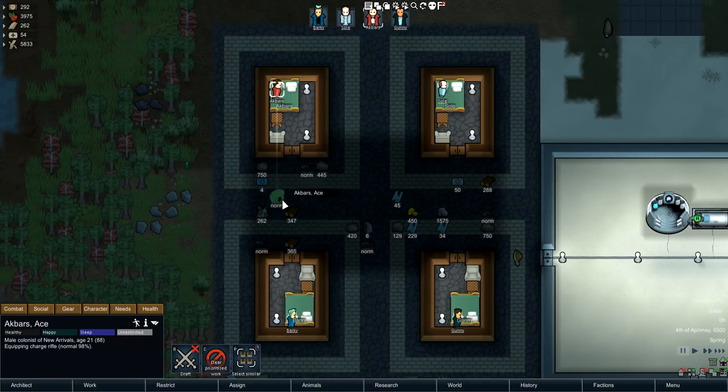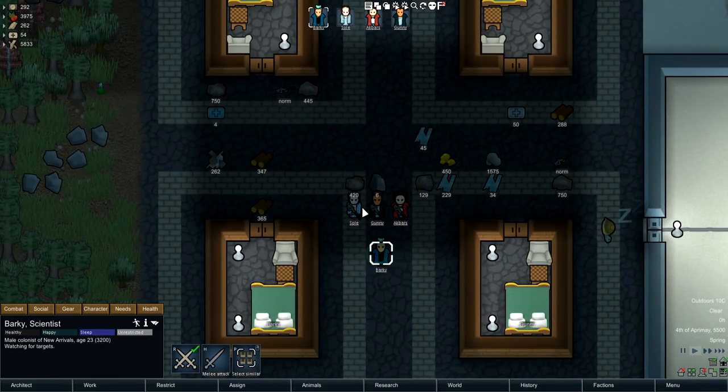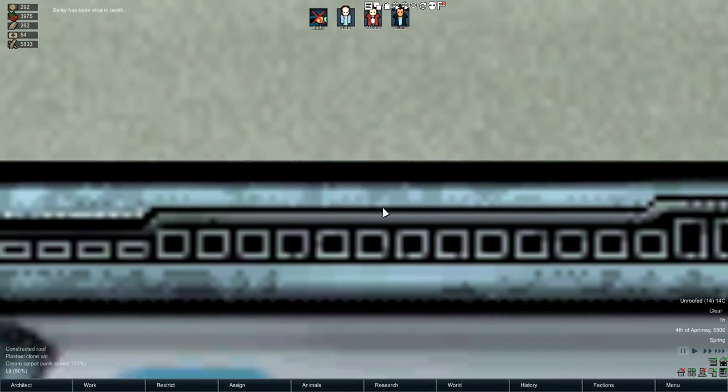Let me bring in the firing squad. So you can see I have my pawn over here, Barky. We're going to take three of these guys and just shoot him to death. He dies eventually, and then you can see this light over here has actually started to move.